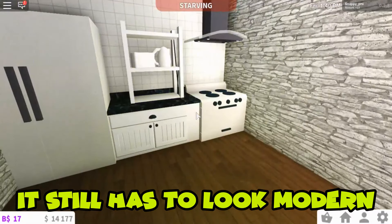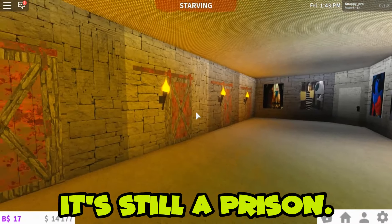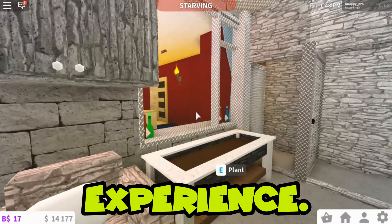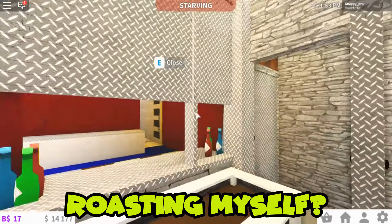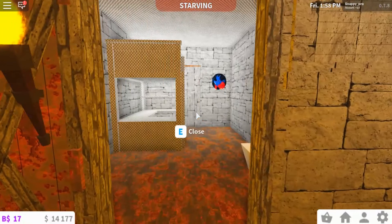Then we have the prison kitchen right here — it looks quite simple because it is a prison kitchen after all. It doesn't need to look good. This is a luxury prison though — the doors aren't rusty and it still looks not as bad as a prison would look. If we come here we have a dungeon right there, where we can put a blind up and down like that.